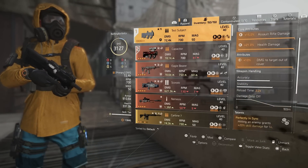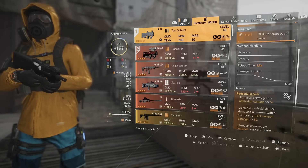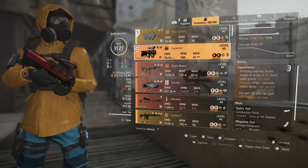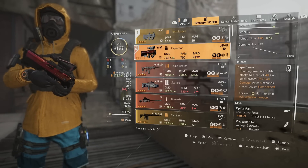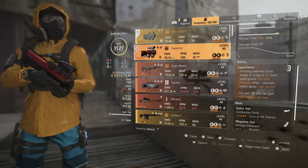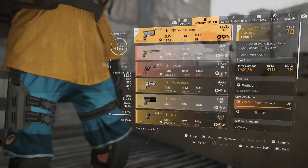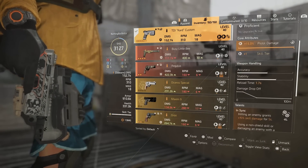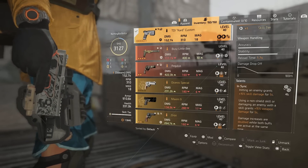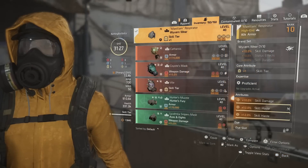You guys can run whatever you want. The Test Subject is going to give you 40 skill damage as long as you're hitting the target at the same time as your skill with your weapon. Or you can run the Capacitor — based on your yellow cores you get 7.5 weapon damage per yellow skill tier. Really up to you on what you want to run; either one is good. If you run a pistol you can also put In Sync on it and gain 30 skill damage as long as you're hitting them at the same time as your skills.